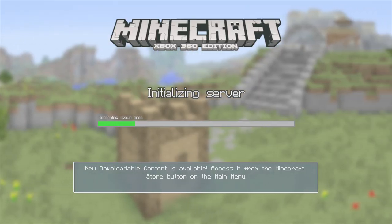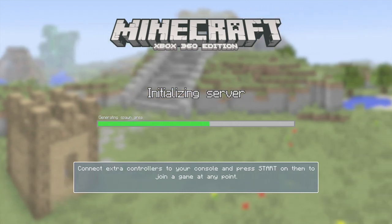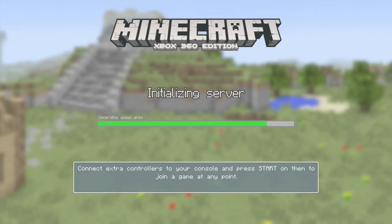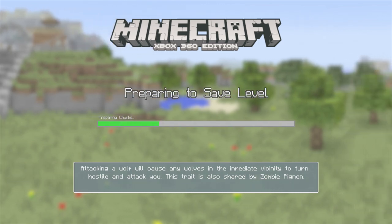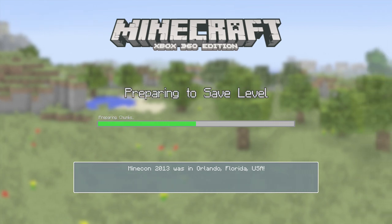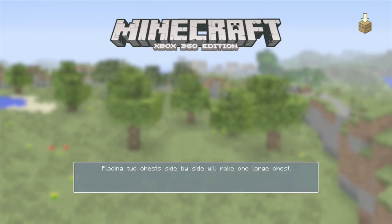We're going to be building a police station. Episode two will be a fire station, and then a hospital — so we'll have the NHS. That way, if any people are dying or if there's some thieves, we can go to the police.